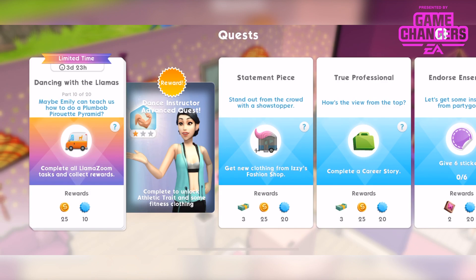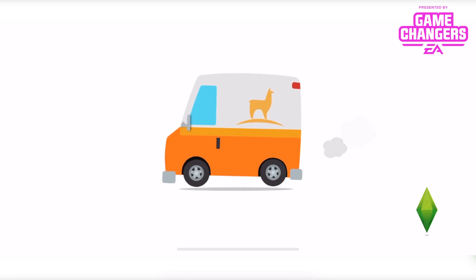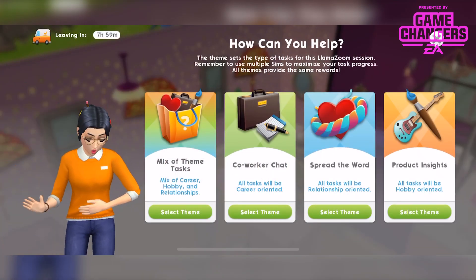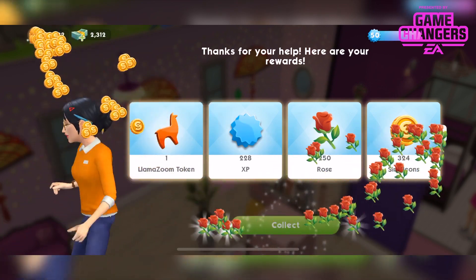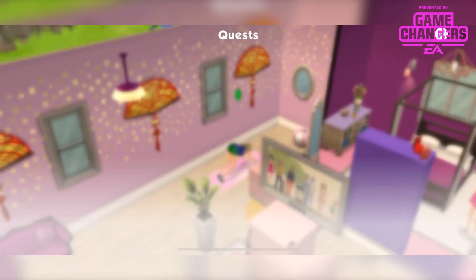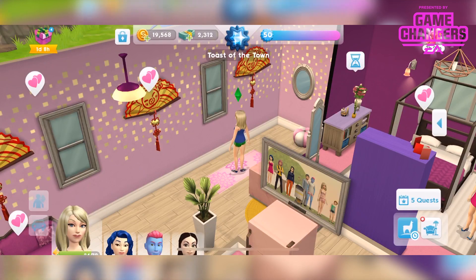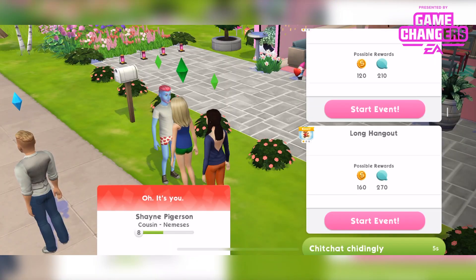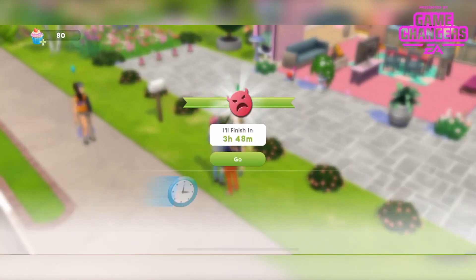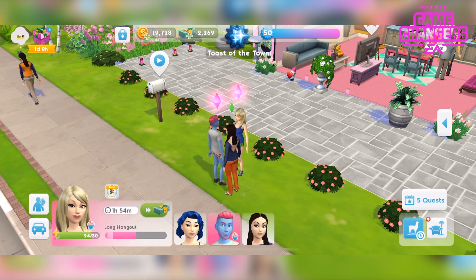Part 10 — llama zoom again. Call Emily back. Done. Please plan out your llama zooms — get people ready in long events and stuff. Part 11 is to complete 4 long hangouts in any new relationship. This is quite a beefy task list. Don't forget to keep it in the family to make it twice as fast, and use your cupcakes to make it faster again.